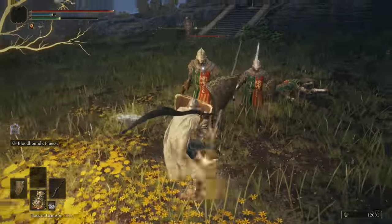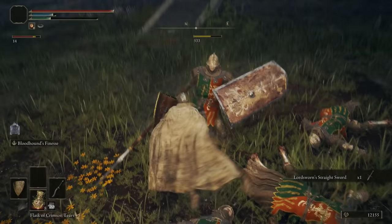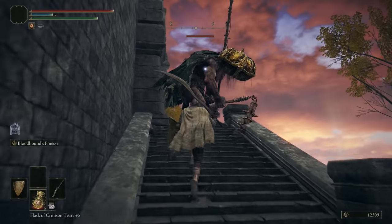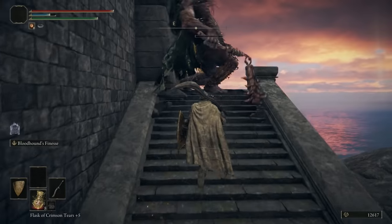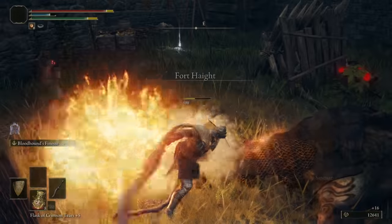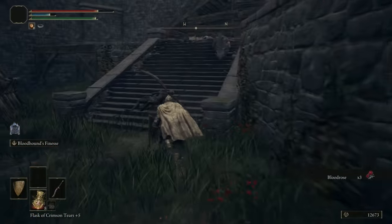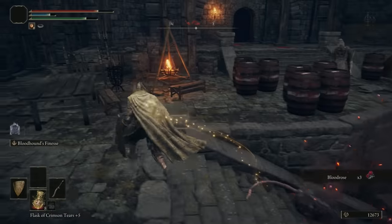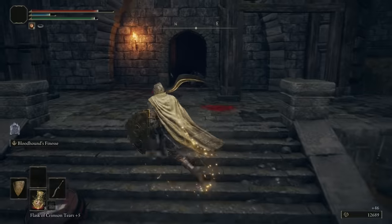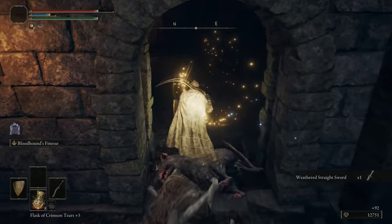Let's hop off the horse and do a jump attack. If you do a jump attack, it's really nice. You can also guard counter — anytime an enemy bounces off your shield, you get a guaranteed hit with your guard counter. That's why great shields are so much better: way more enemies bounce off a great shield compared to a medium one. Inside the fort, watch out for fire bombs and exploding barrels — if you're standing by one you can take a lot of damage.